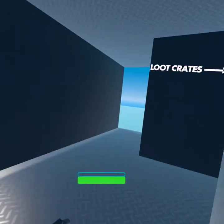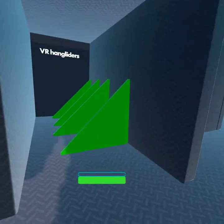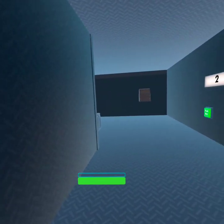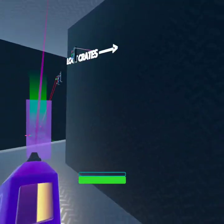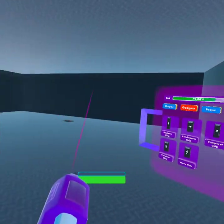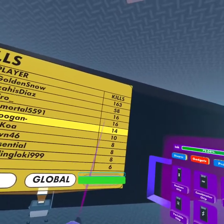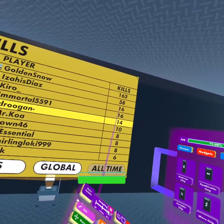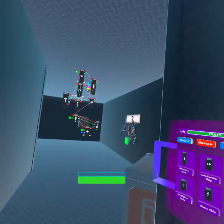Rec Room PVP stat chips — most PVP chips don't actually detect kills, they detect hits. I discovered that the hard way when a guy was just spamming people, killing them, and still getting points. I couldn't find any videos on YouTube about how to make a kill counter.